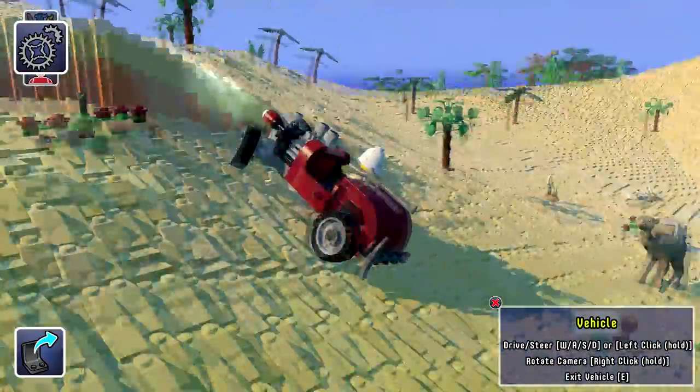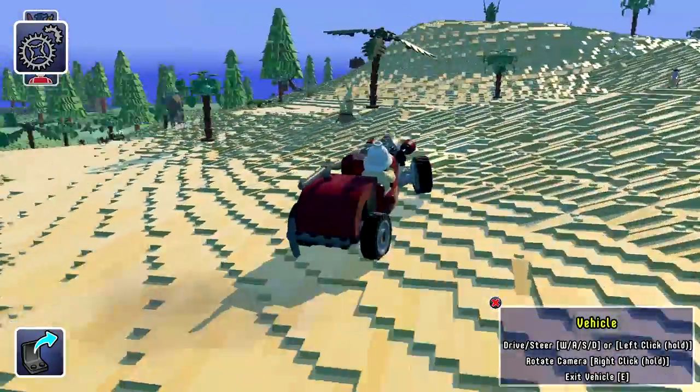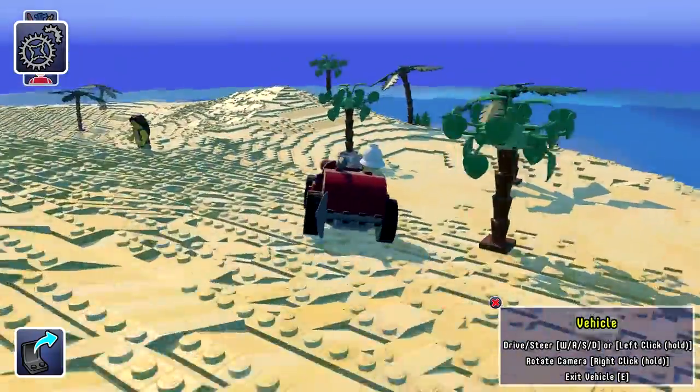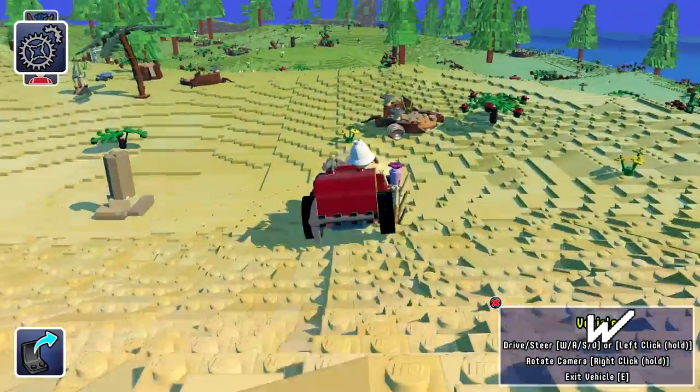Let's just drive around so we can find that little camel over here. The car physics, I would say, is pretty bad. But the game is in alpha — it's been only one day since it got released — so it's pretty decent.